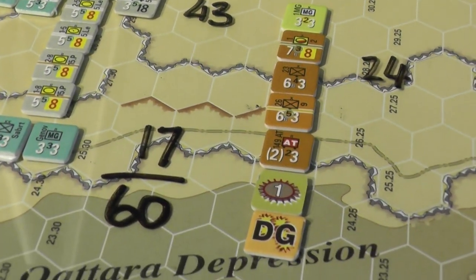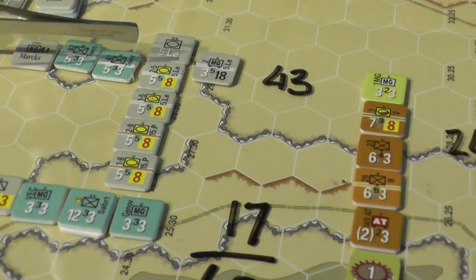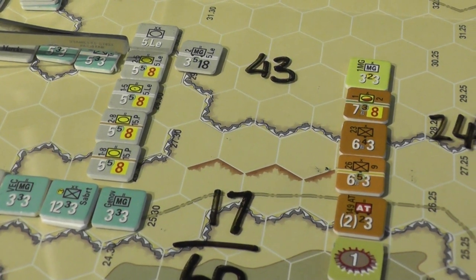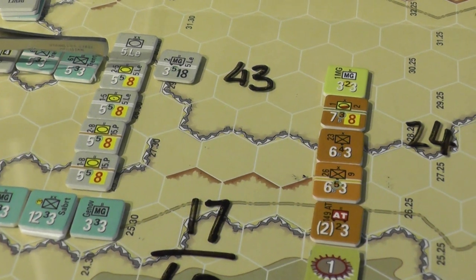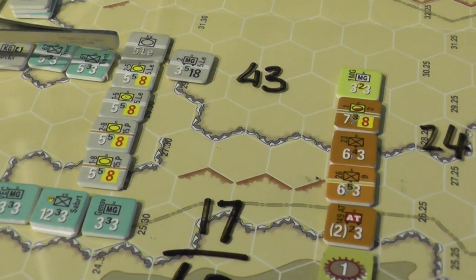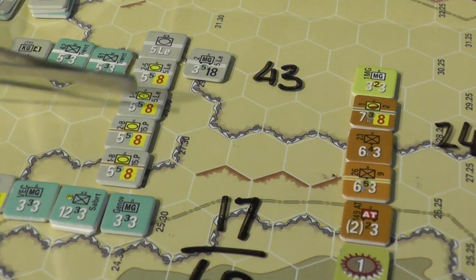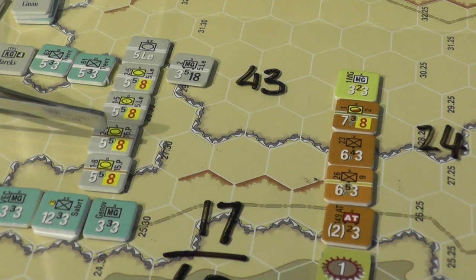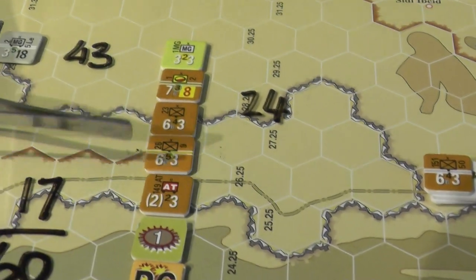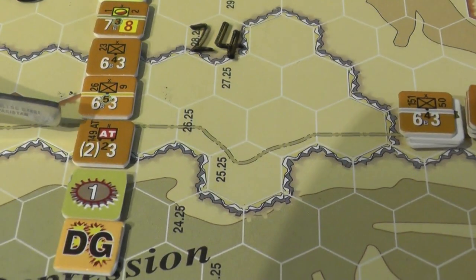We have 60 attacking factors, and one thing I did want to make clear for those folks who are perhaps starting to learn DAK or OCS: the heavy AT and light AT rules are worth reading carefully, because depending on what type of units you have attacking, the impact of hedgehog and units like this can be significant.